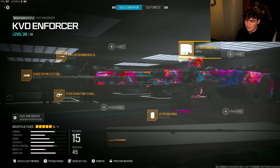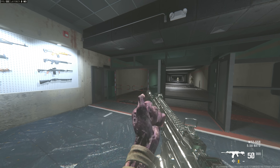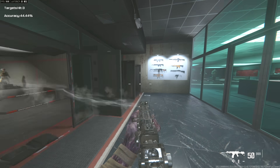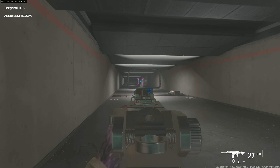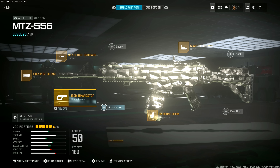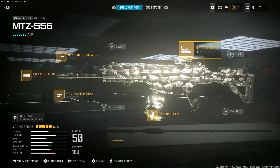For loadout number 8, we have the MTZ-556, one of my favorite assault rifles in Modern Warfare 3 Multiplayer. I just enjoy the faster assault rifles and this is definitely one of them. It's also got great range, the recoil's not that bad, and you could give some kids the business with this. It kind of feels like an SMG. Class setup: 50-round drum mag, X10 Phantom 5 Hand Stop, X10 Ported 290 Muzzle, MTZ Clinch Pro Barrel, and the Slate Reflector optic.